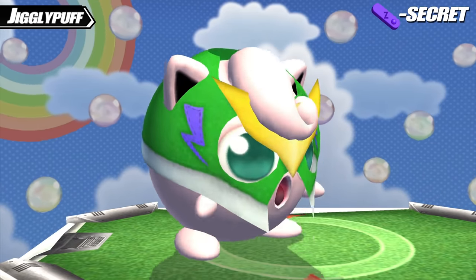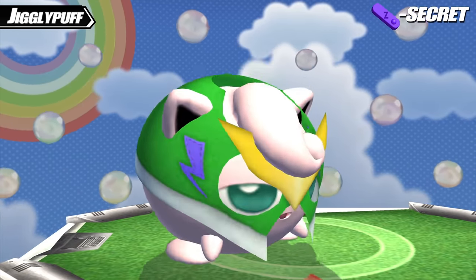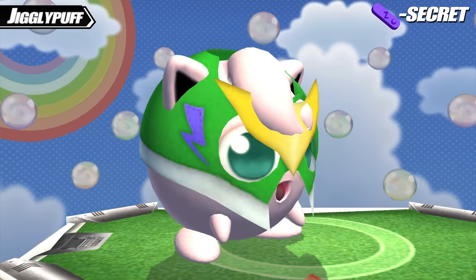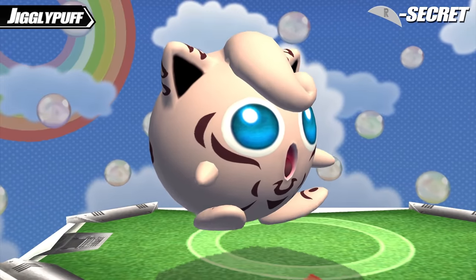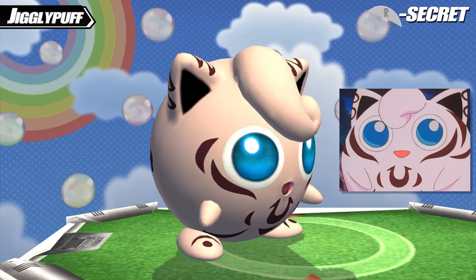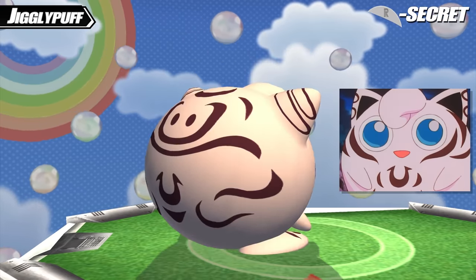Jigglypuff's Z secret costume is known as El Globo — Spanish for 'The Balloon.' This is an original skin meant to give Jigglypuff her own wrestler persona as a sort of counterpart to Pikachu Libre, which is hysterical. And Puff's R secret costume gives her facial markings from the episode of the Pokemon anime 'The Ancient Puzzle of Pokemopolis,' where a giant Jigglypuff among other giant Pokemon are featured.